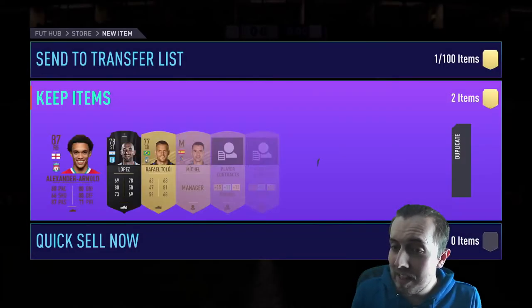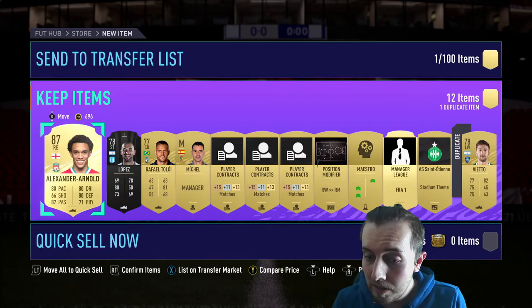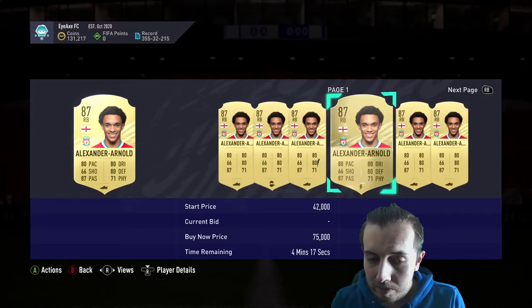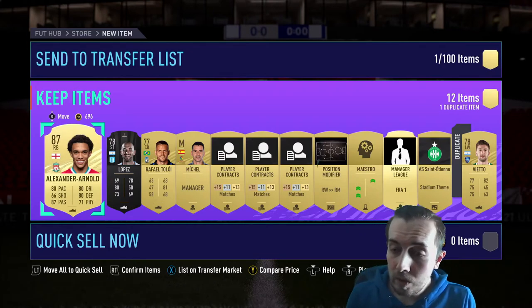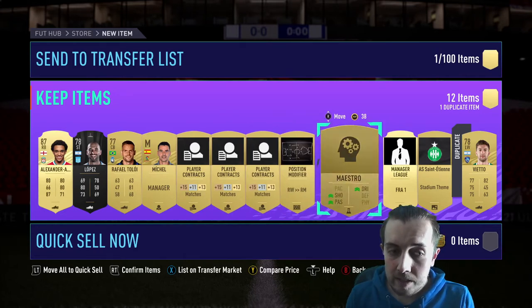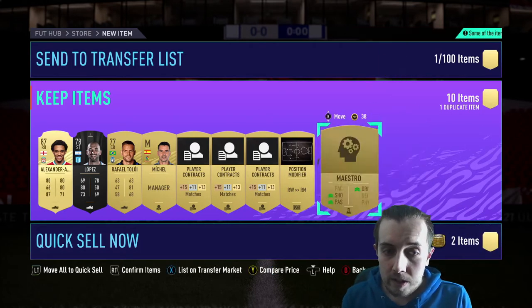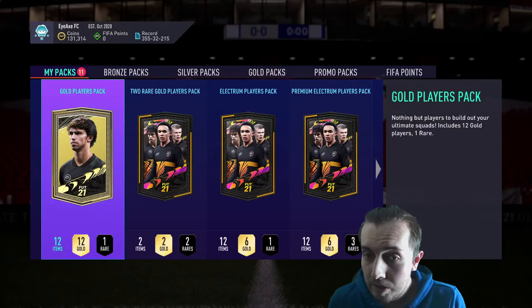A walkout premium gold pack delivering a walkout — English right back — we get Trent Alexander-Arnold, 87-rated! Ironically he's going to be Team of the Year, isn't he, but obviously we wouldn't have packed his Team of the Year card. Very nice, very nice — it's tradable as well. I actually spent zero money on this base and mid icon — it was all players from the club, so literally no cash money spent. Very, very good. We'll stick him in the club.